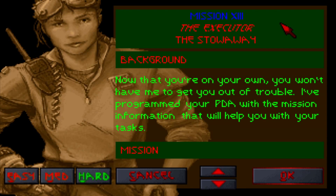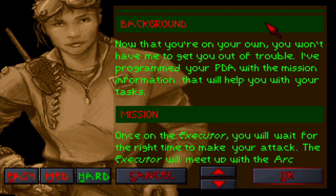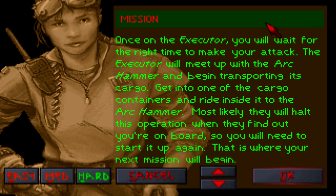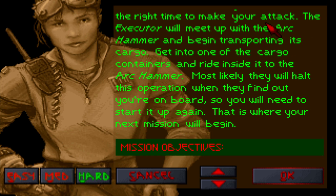Hey there y'all, this is Lightning Bolt Forever back with more Star Wars Dark Forces. Last time, we fought through the Imperial Fuel Station and ended up on the Executor, which is where we are now in Mission 13, the Stowaway. We are now on our own here in the penultimate level, separate from Jan, so unfortunately she will not be able to bail us out of trouble, but that's okay — we will be able to more than manage here.